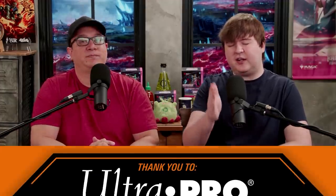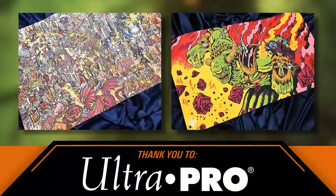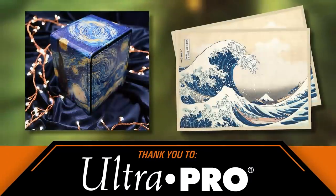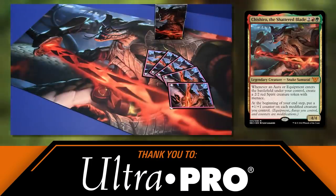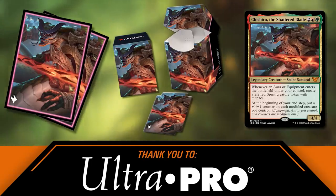We also need to give a huge shout out to Ultra Pro. Ultra Pro makes the best stuff to protect your game pieces. We use it here at the Command Zone all the time — for Extra Turns, for game nights. All the play mats we use on the show are always Ultra Pro. They have Kamigawa: Neon Dynasty themed play mats, sleeves, and deck boxes. You can theme out your entire battlefield with Ultra Pro product — they really do protect your game pieces like nobody else.